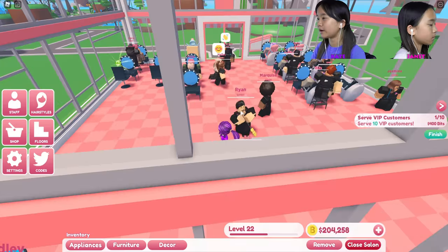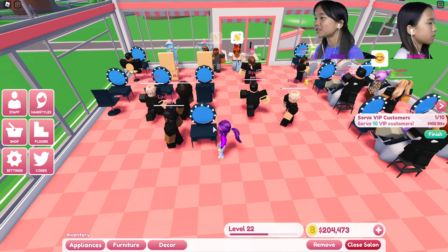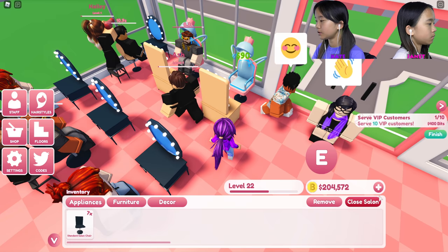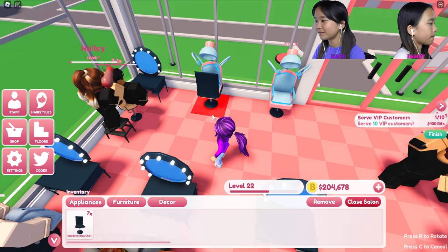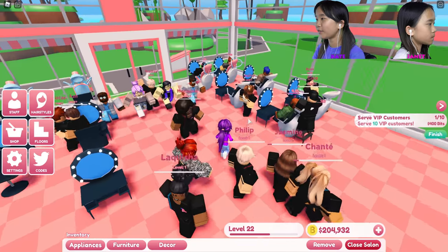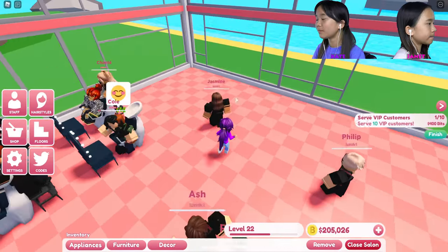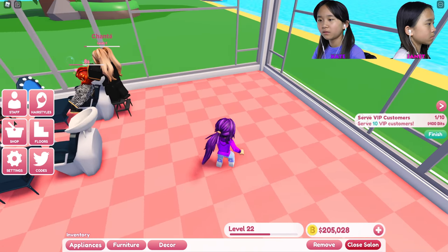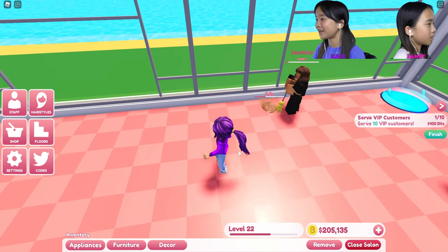These guys are gonna be helping me out. I have a lot of staff in my area now. I just gotta buy more furniture and stuff. I gotta change these chairs because I don't like the look — there we go. Wait, I have a waiting area I gotta make. I'm gonna place the waiting area in the back.